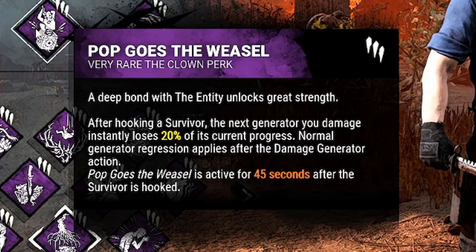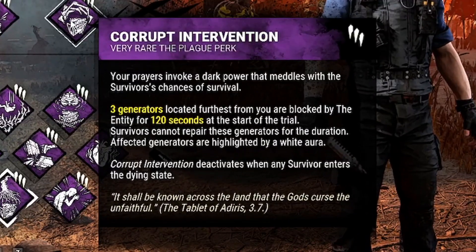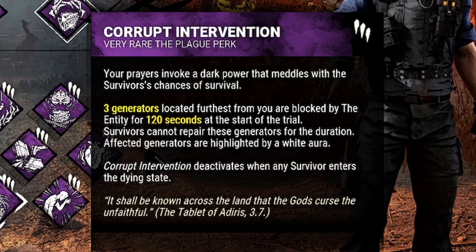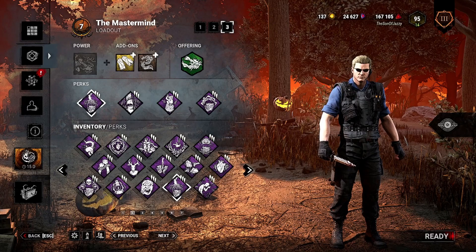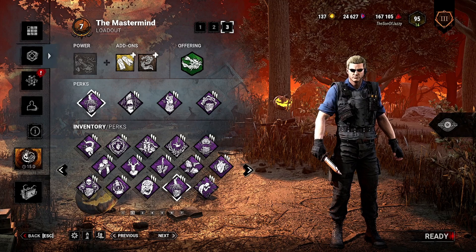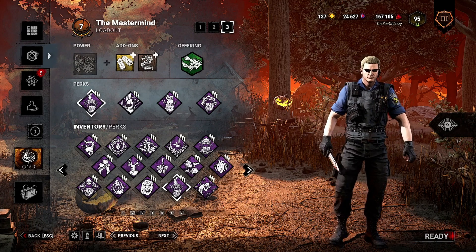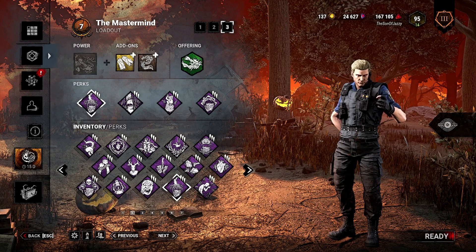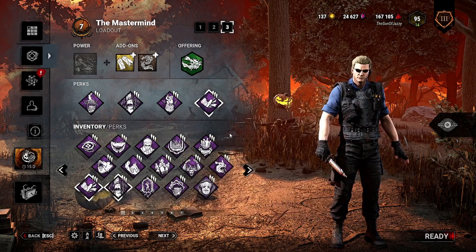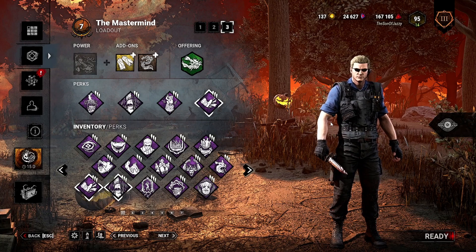After hooking a survivor, the next generator that I damage will instantly lose 20% of its total progress and start to regress before going on a short cooldown. And finally, we have Corrupt Intervention, which means the three generators furthest from you at the start of the trial will be blocked by the entity for two minutes, ending when a survivor enters the dying state. With this build, we're going to kick a gen and apply three different effects on it. So if we hook a survivor and go to a gen that's 60% completed, we kick it, apply Pop Goes the Weasel, Call of Brine, and Eruption, so that the next time we down somebody, it will also take off a further 10%. It's honestly disgusting. Also, for the second game I do swap Corrupt Intervention for Brutal Strength — these two perks are very universally good, so you can swap them out and still have an absolutely fantastic time.